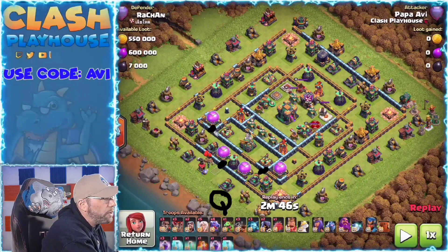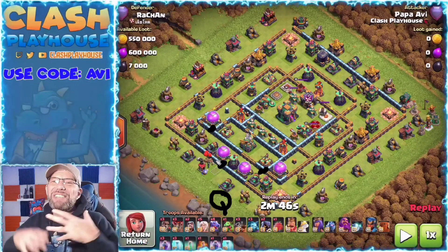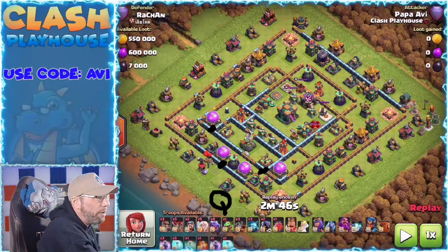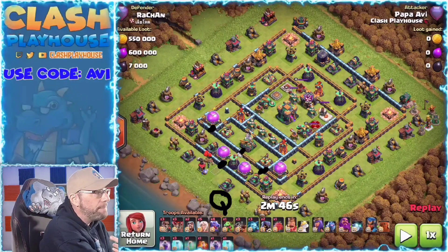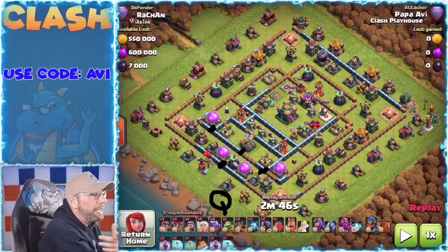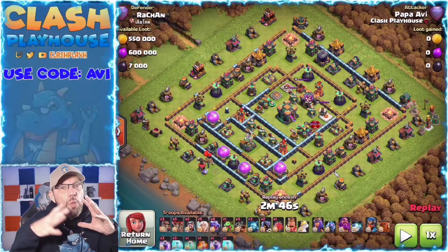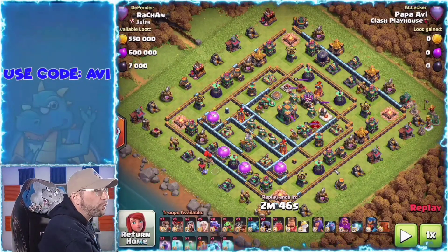Between these two walls is where I want to wall break her in. If I wall break her in over there, it's more likely that a second wall break on the next wall will also send the queen into that compartment — and I need the queen to go into that compartment. When you're taking care of a ring base, you've got to cut the ring.